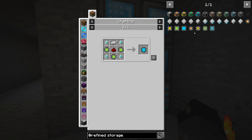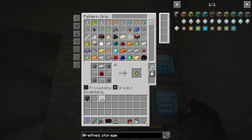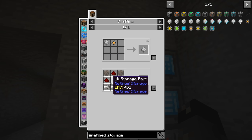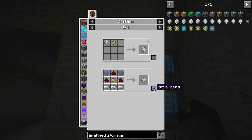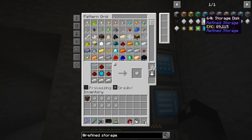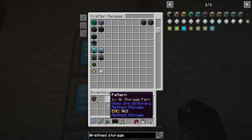Refined storage - we need one of these. It does require a storage part. We have to make recipes for all these storage parts. I think we have recipes already to make all these processors, so it's really just going to be making all the patterns for these things. So we can just go ahead and make all the patterns for these guys in just a few seconds. And then we're going to have to make the patterns to put them together into the disks as well. That's the 1K storage component and the 1K storage disk. We'll do that, and then the 4K, 16K, and 64K.